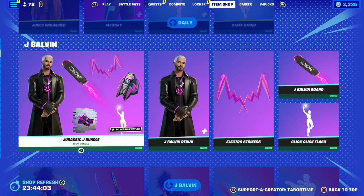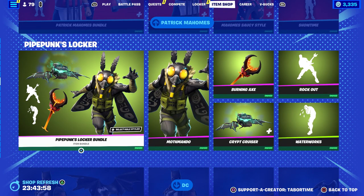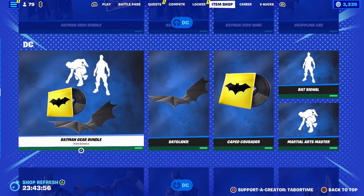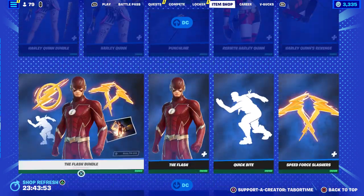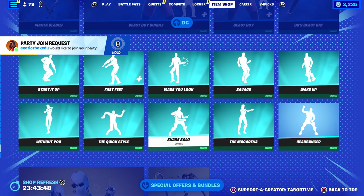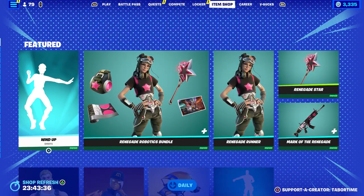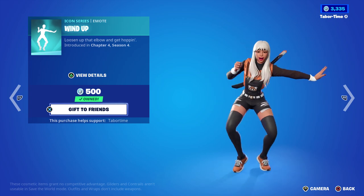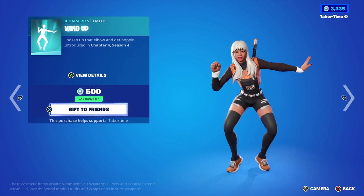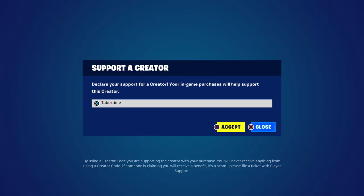Everything else is returning — we got the Jurassic J bundle, J Balvin bundle, My Hero Academia Wave 2, Patrick Mahomes, Pipe Punks locker bundle which came out yesterday, and all the DC stuff. Nothing added, nothing removed — it'll probably linger for another week or so. Pretty small item shop when you consider most of it is just stuff that's been here a few days in a row. The highlight is the non-copyrighted Wind Up emote icon series. Hopefully you enjoyed the video — a like is always appreciated and don't forget to use my support-a-creator code: Taper Time.